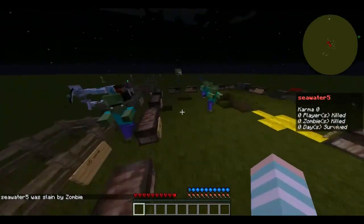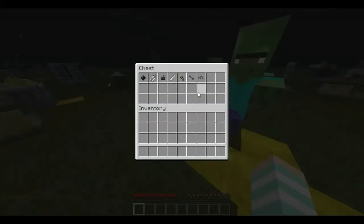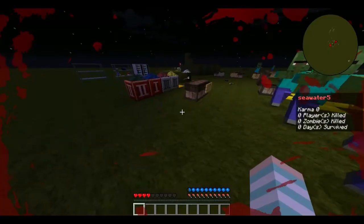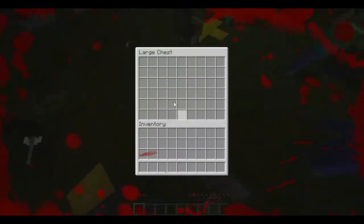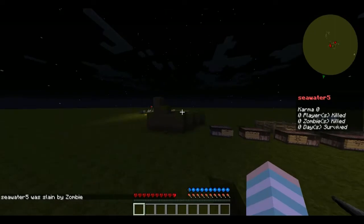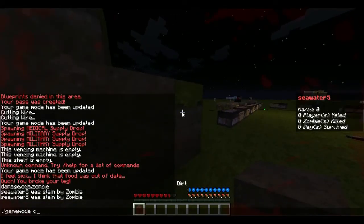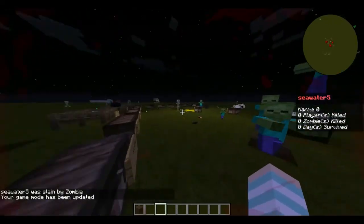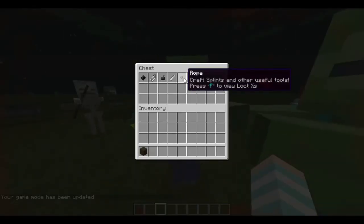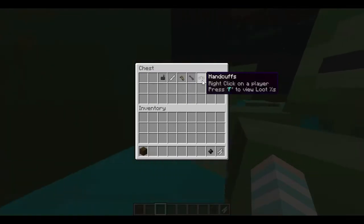That is basically everything the mod has to offer. There are also some miscellaneous items I can't really use right now. Chalk can be used to name weapons. Range binders help you find things. Handcuffs can restrain players. Rogue PVC pipe and electronic signal have no use whatsoever.